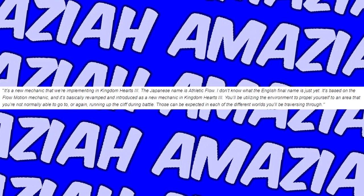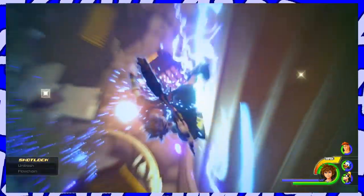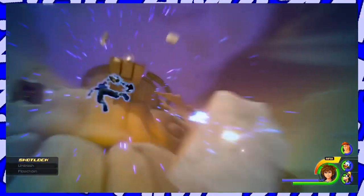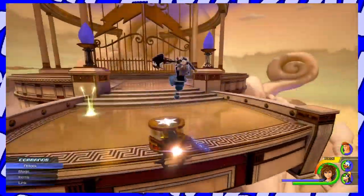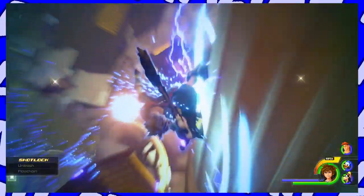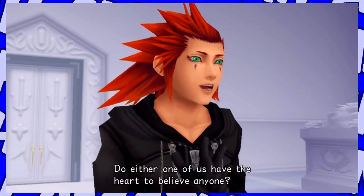One thing I'm sure most keen eyes caught: we get to see a couple of chakrams in this trailer. Does this mean that something involving Lee will go down at some point in Olympus? We see Sora in his new clothes, so this has to be his second visit to Olympus, meaning Lee's training could be over and he's now out and about doing his usual recon for the Guardians. He's always been a recon-like character for Organization XIII, and it would be cool to see him in Kingdom Hearts III.